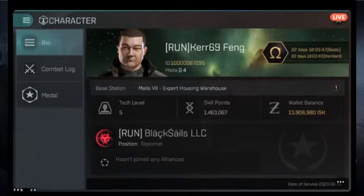The character page shows tech level five and 1.463 million skill points. Skill points are how you acquire them and move up tech levels by accumulating a certain number. The pilot is in a corporation called Black Sails.